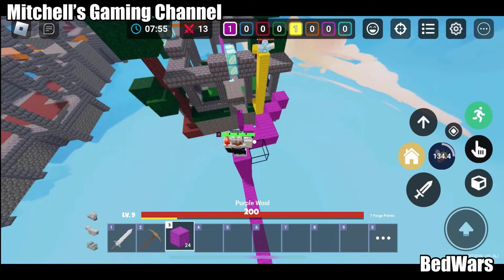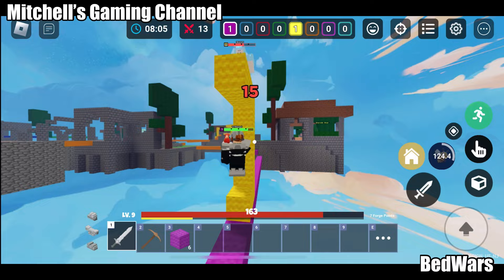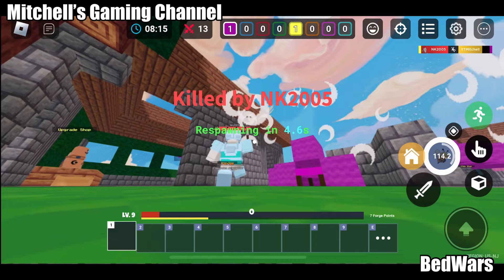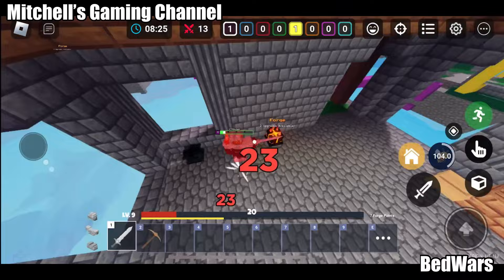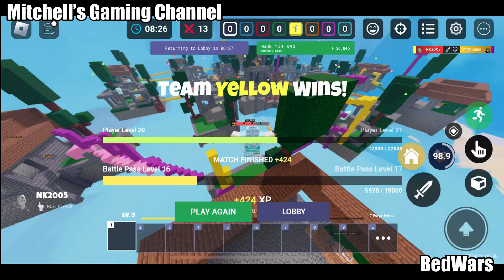Yellow team — good morning, how was your day? I'm feeling bad because you were trying to kill me. Don't run away. You already have diamond armor — why are you running away? I'm not even able to use Flora well. I really need to train — can you guys help me with how to use it? If you guys liked this video, please hit the like button and subscribe. Thanks for watching — see you guys in the next video, bye bye!